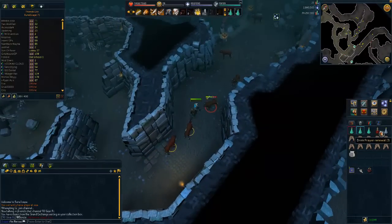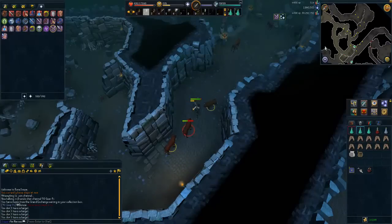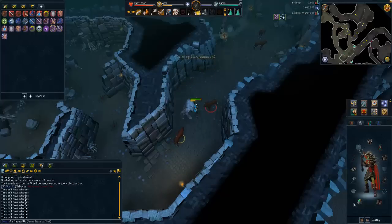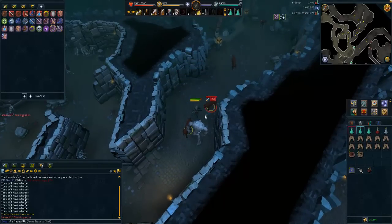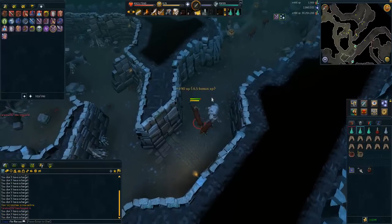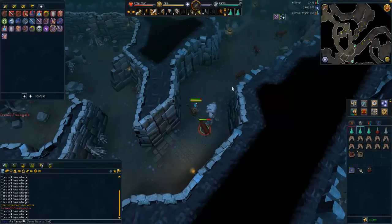They are aggressive for the first 10 minutes. Once they stop being aggressive you can run away and run back and they'll be aggressive again. I did bring a scrimshaw — I accidentally made the untradeable version; usually I focus on making the tradeable one and selling it. They're very easy to kill and don't hit very hard at all. Using momentum you can stand in one spot and go AFK, and your experience rates will be around 250k per hour.